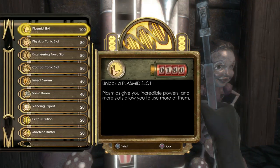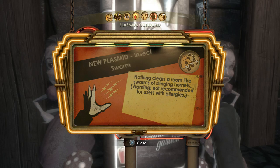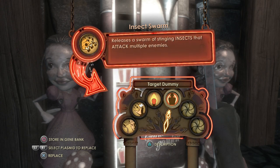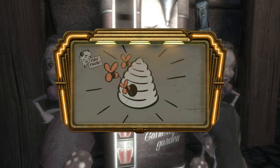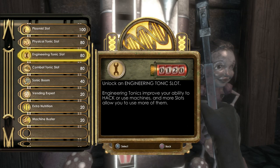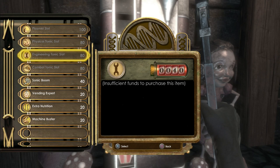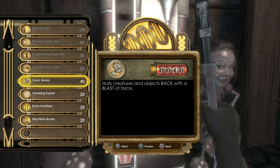There's another Gatherer's Garden. The most interesting one here is Insect Swarm — another plasmid which I am going to use. 'Nothing clears a room like swarms of stinging hornets. Warning: not recommended for users with allergies' — like me by the way. So let's swap Target Dummy out for Insect Swarm — unleash insects against groups of enemies, attack lots of enemies at the same time. I'm also going to add one engineering slot — reduces difficulty when hacking turrets, bots and cameras, with two fewer overload tiles, which is probably the most interesting one.